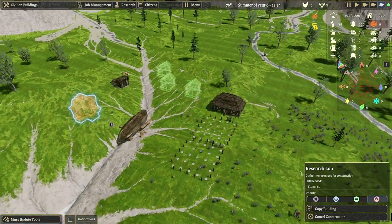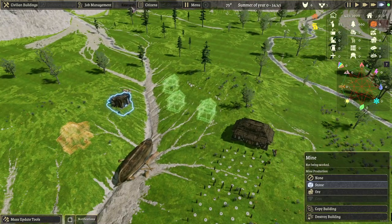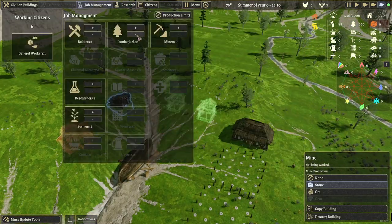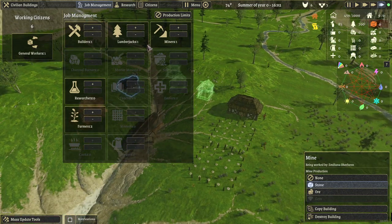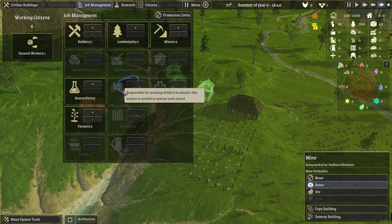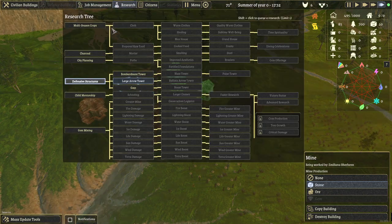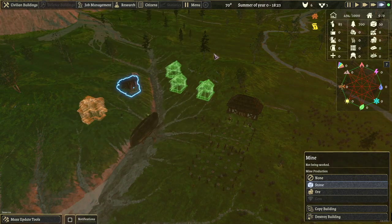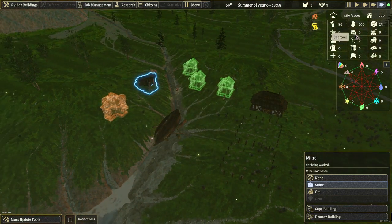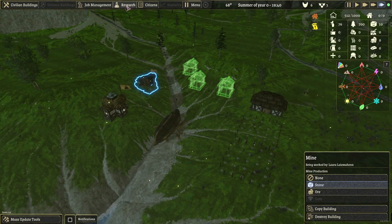Come on guys, we need to build this. We need stone. We have no builder, we have no things. So lumberjack — we need one of these. Let's do two of these so we get some. Then for the building, let's do the research — one less miner, one researcher. That should be built soon so we have some food at least. Now research should start.